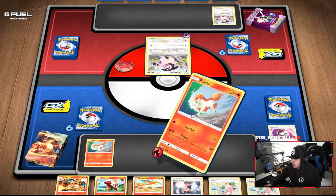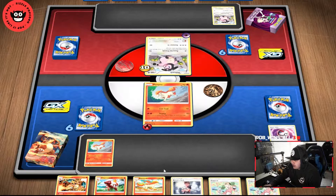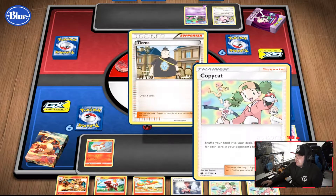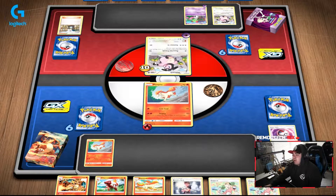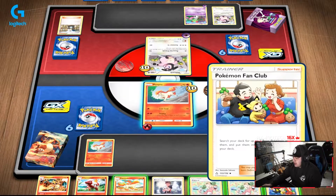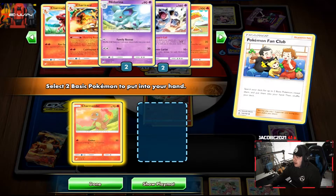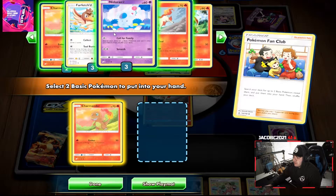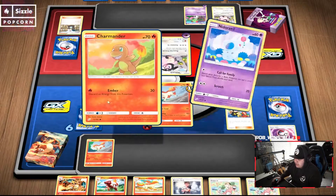We're gonna go into theme and bop. Let's see what Rapidash does — flip a coin, if heads prevent all effects of attacks including damage done to this Pokemon during your opponent's next turn. If your boy just rips a Charmander, I'm one with the flames. Miltank! I remember this Pokemon from Pokemon Silver — Miltank was actually a freaking beast. Search your deck for up to two basic Pokemon, reveal them. Let's thin out this deck — Charmander, let's go! And maybe a Nidoran. I think Charmander and Nidoran is the move here. We'll go ahead and rip these two guys and thin out the deck a little bit. We're gonna throw Charmander and Nidoran on the bench as well.